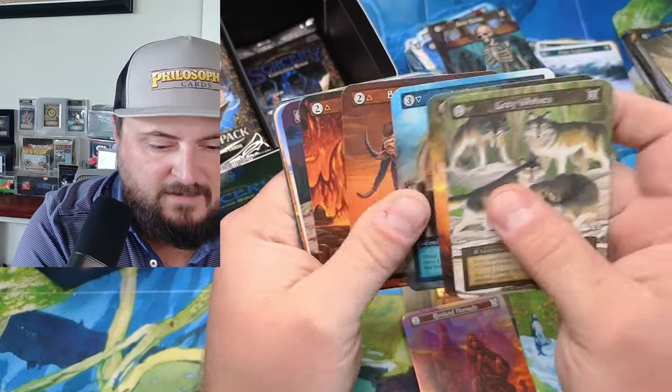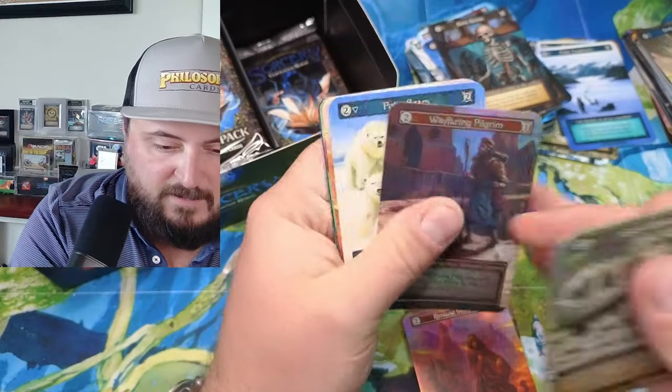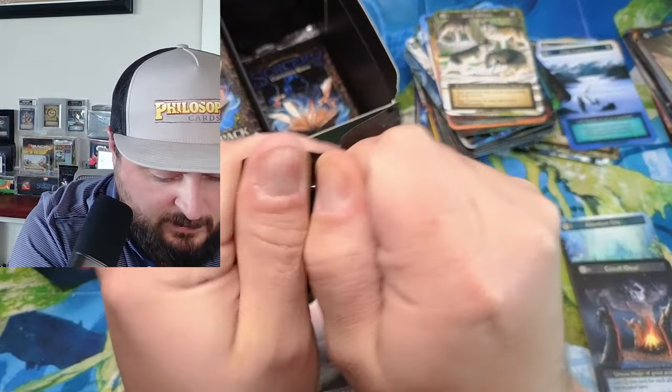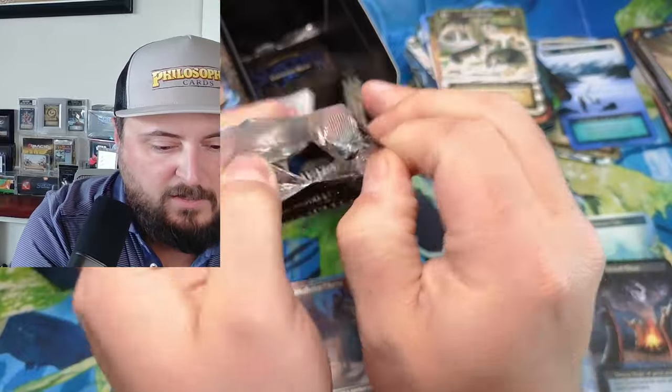Is this a Hast Eagle? Wavefaring Pilgrim — nice! Exceptional, but it's like an awesome one. Whenever it enters the corner of the realm for the first time, you may draw a card.